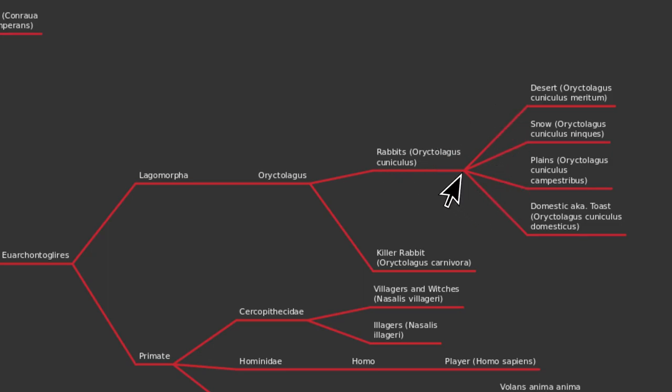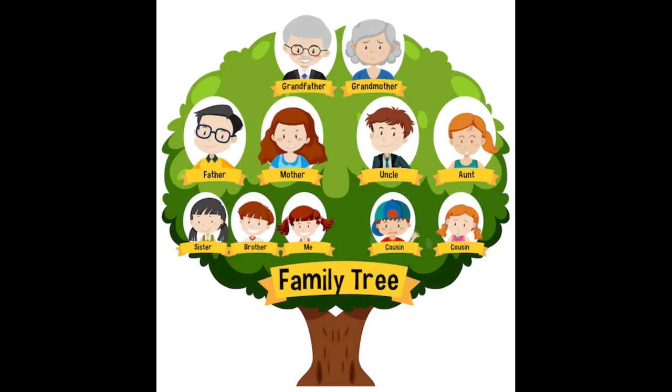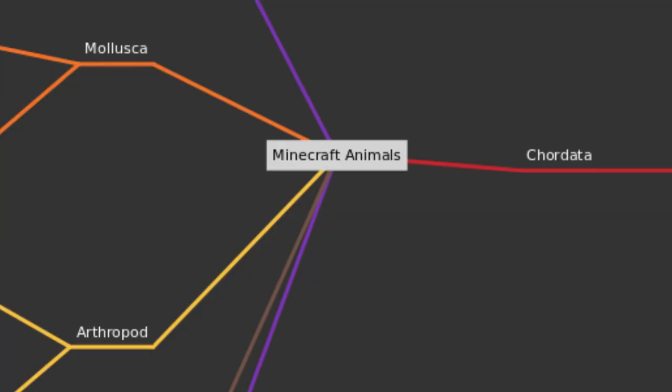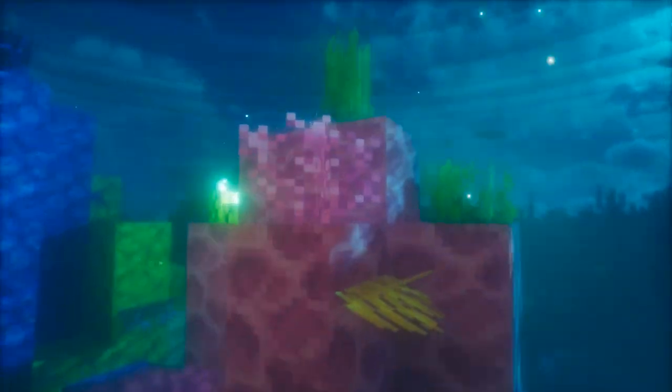In this image, all variants of rabbits are equally related and share a common ancestor here, but the Killer Rabbit shares a common ancestor further away. This is similar to a traditional family tree — you are more closely related to your sibling than your cousin. For a more in-depth explanation, I recommend checking out this video by Clint Explains.